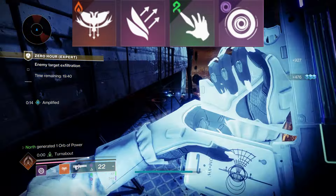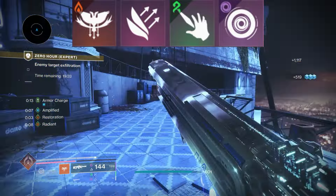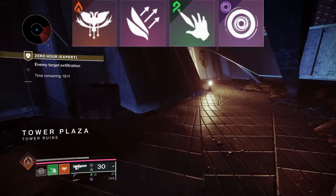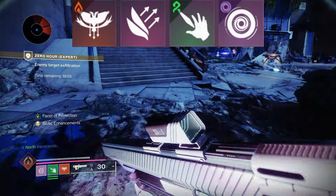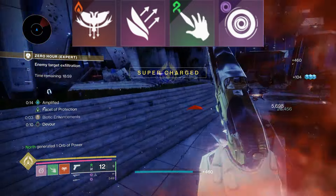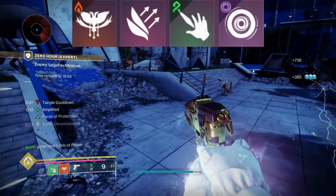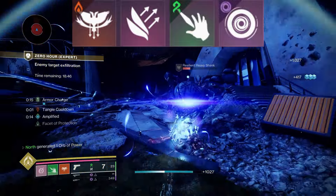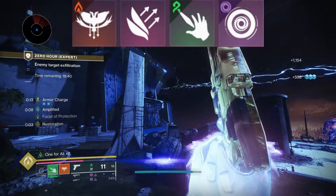When you pop Transcendence you pretty much get full melee energy and you'll want that paired with Arcane Needle, so definitely use it for maximum benefit. For the grenade we're using Vortex Grenade, pairing it with Facet of Dominance to weaken targets. You can use Storm Grenade for jolting Overload Champions, but in my honest opinion the Vortex Grenade is the clear winner for this build.